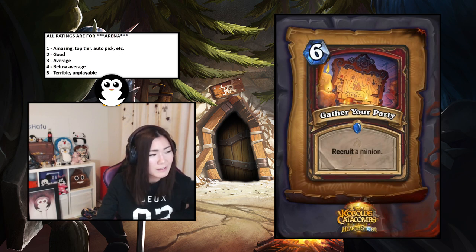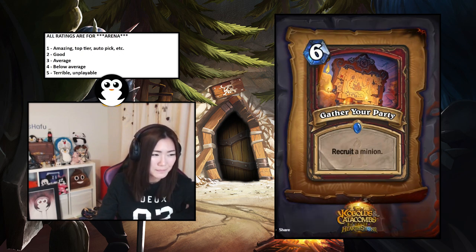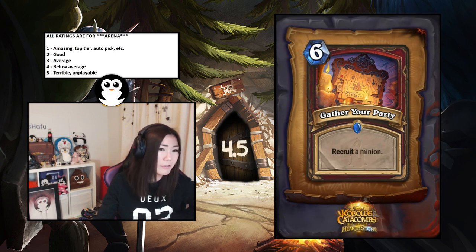Gather Your Party — recruit a minion. This is terrible in arena because you have to draft ones and two-drops, so the chance you're going to draw something that's six mana or more is very low. For those reasons, this is a 4.5 — even worse than below average.